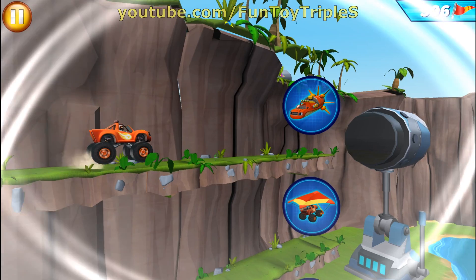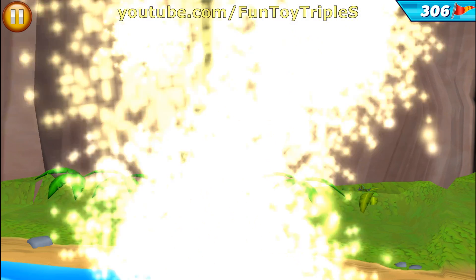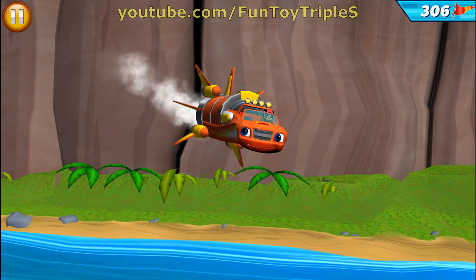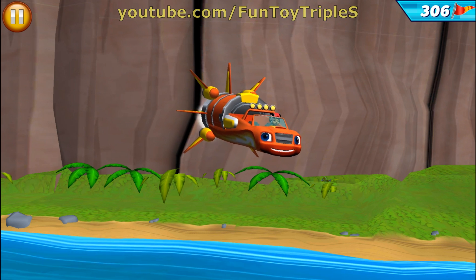My whammer hammer will force Blaze to lose speed! As a rocket, I use combustion — burning fuel to lift me high above Crusher's contraptions.